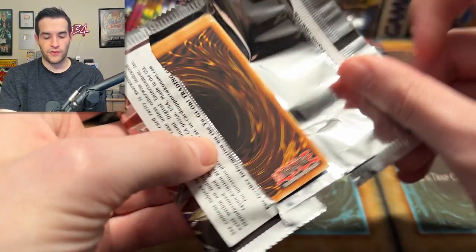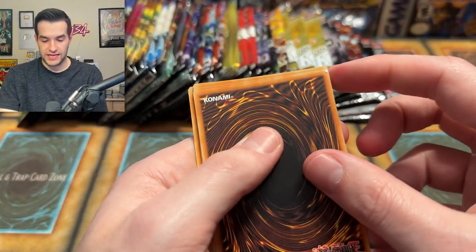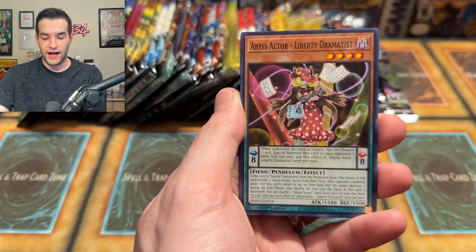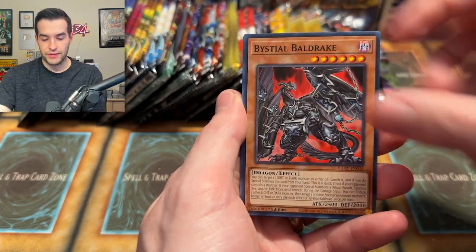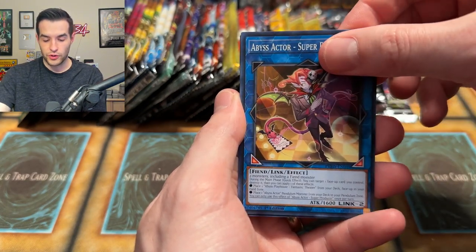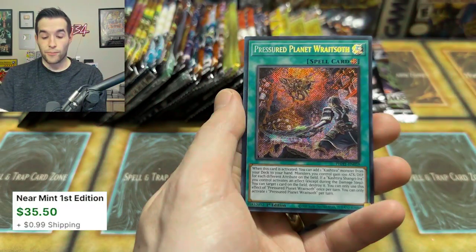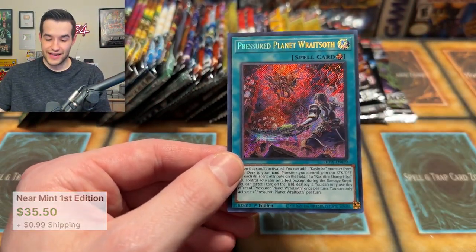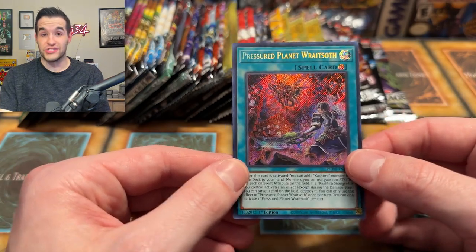Photon Hypernova — I think this is our last one. Circle of the Fairies, Big Bang, Vala, Liberty, the Chaos Beast, Dyna, Bistial Baldrake, Biz Actors Super Producer, and Pressured Planet Wraitsoth — that is a really good secret rare! Our values are looking pretty good right now — that's definitely added up. Maybe we will get that $300 I wanted. If that's still a $70 card, hopefully at least $50.